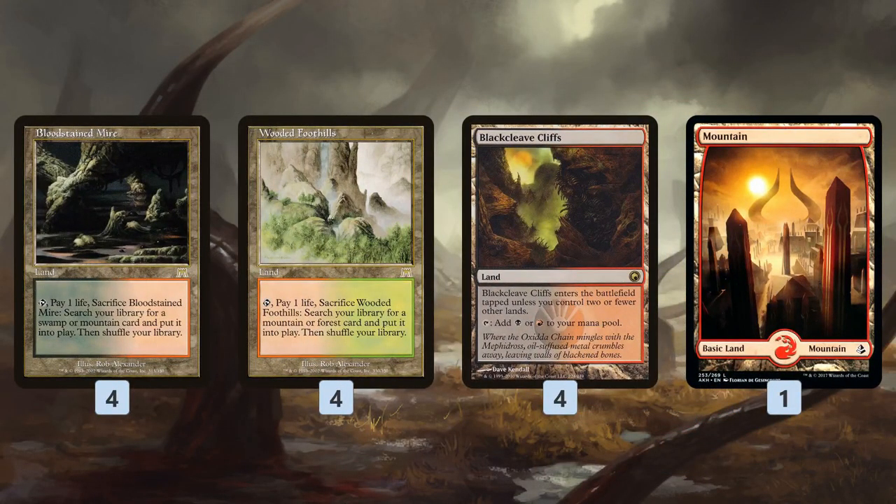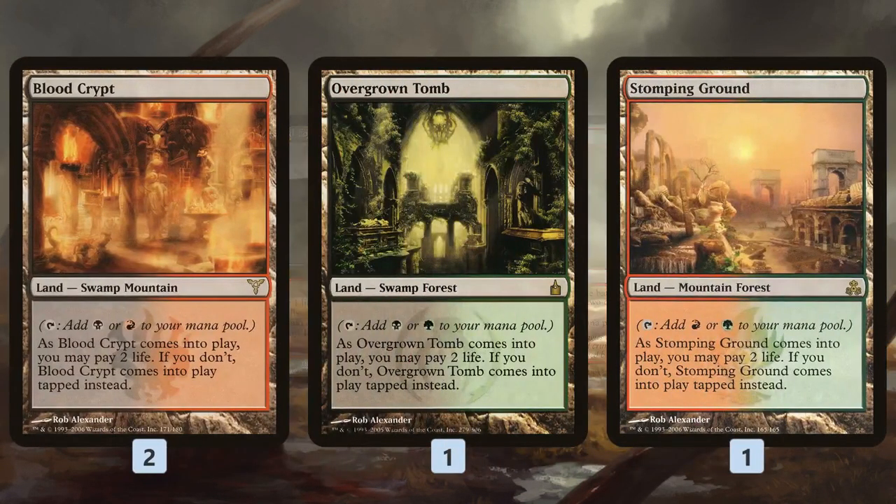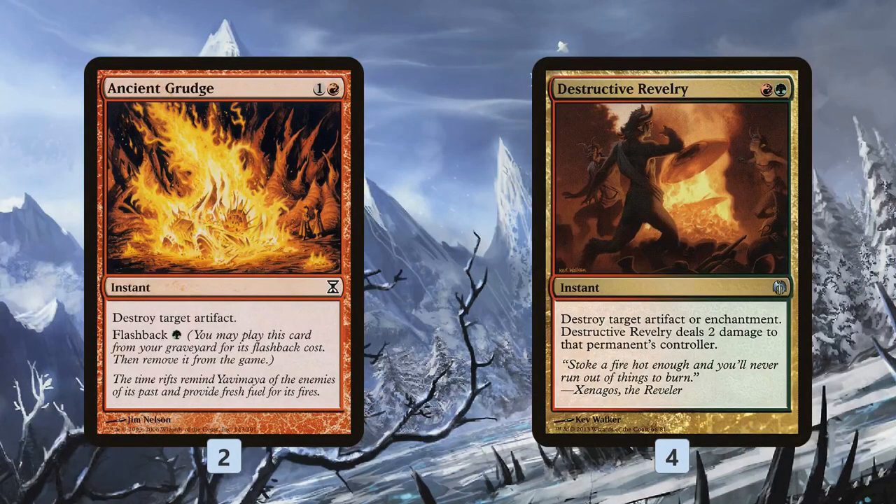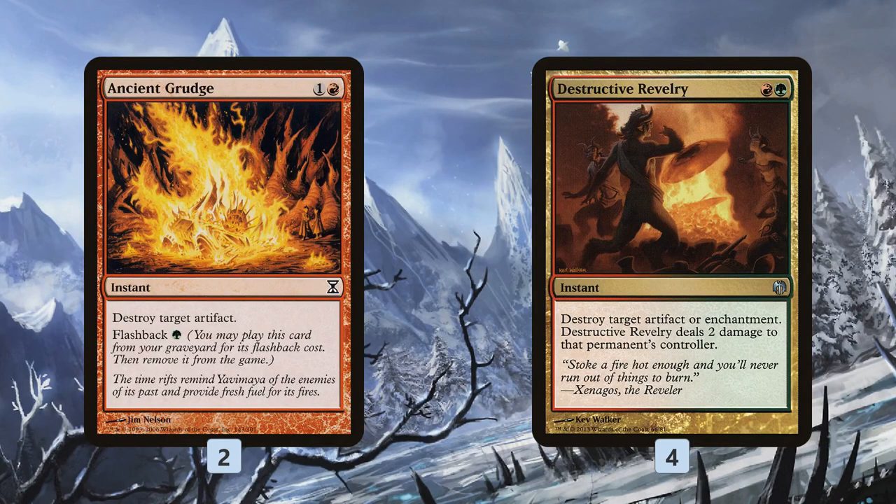As for the mana base, we have some fetch lands, fast lands, basic lands, and shock lands to tutor up. In the sideboard, we get removal that also works with our graveyard plan: Dark Blast kills small things and can dredge to fill our graveyard; Lightning Axe kills big things and lets us discard a Vengevine or Bridge from Below; the third Collective Brutality; Ancient Grudge; and Destructive Rivalry. We need access to our graveyard, so we have to deal with Relic of Progenitus, Tormod's Crypt, Rest in Peace, and Leyline of the Void, because any one of those basically neuters our deck.